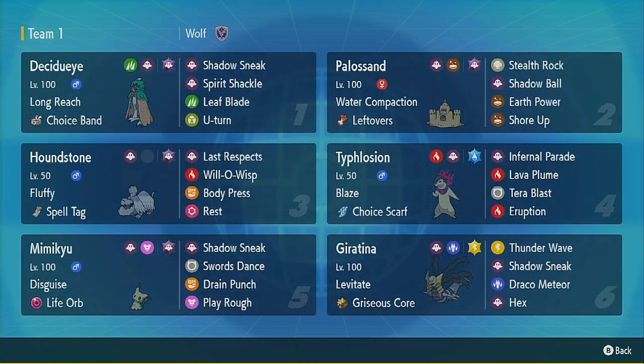On this team we are running Decidueye, Houndstone, Mimikyu, Polisan, Typhlosion, and Giratina. Half special, half physical. We've got a couple ways to put some status conditions up, and I do have some way to do some hazard entries. I don't have anyone to get rid of hazard entries, so that'll be whatever. I don't think I've actually ever played with Giratina before, but I love the origin form so I've been wanting to play with it.